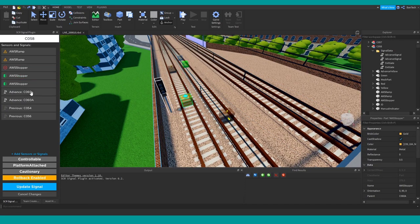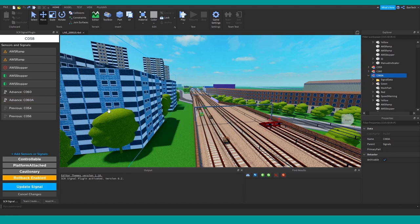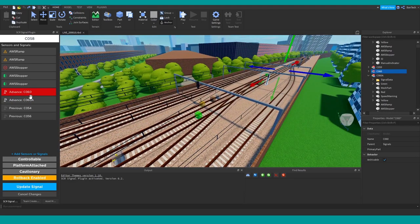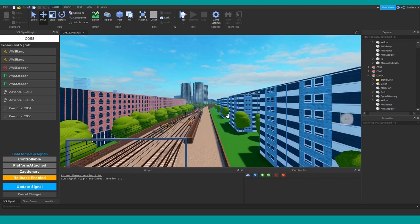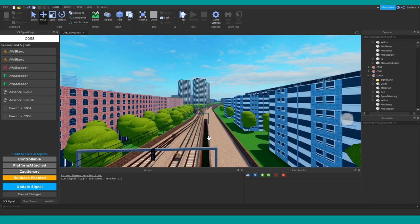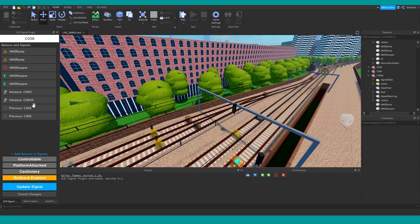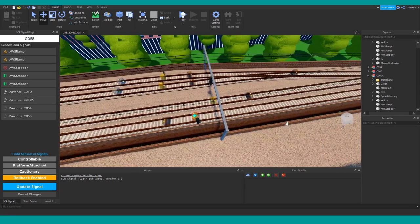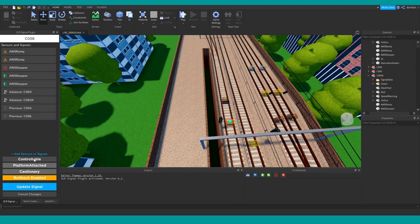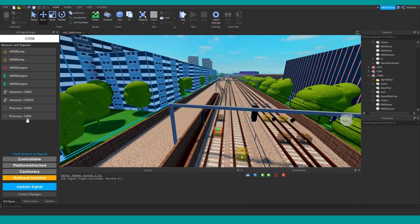The plugin also shows advanced signals — for example C60A and C60 — and previous signals, which are useful to check that I've correctly set up the two signals that merge into this one track to have this one as their advanced signal. It's useful for checking and for setting things up. It's also easy to make the signal controllable or not from the signal control centre and change a few other bits. That's how the plugin works on a basic level.